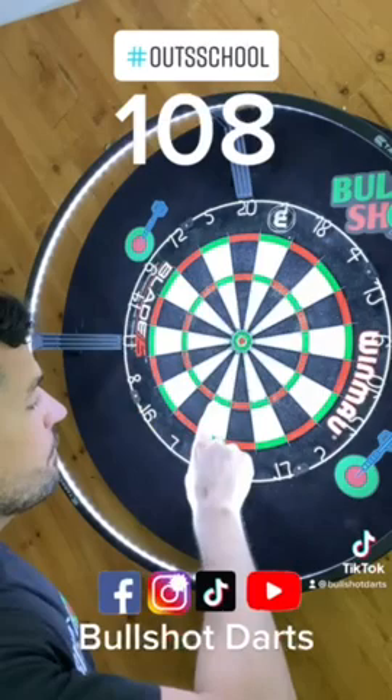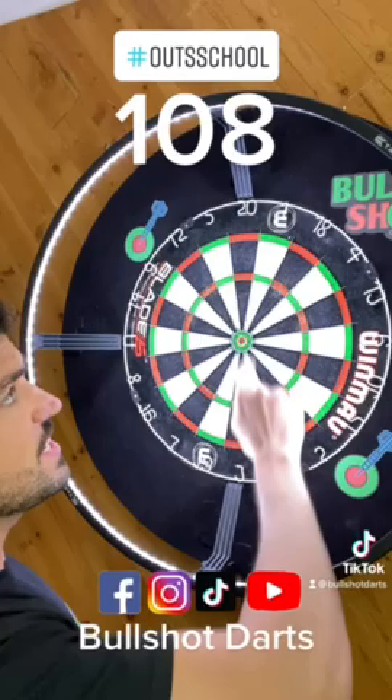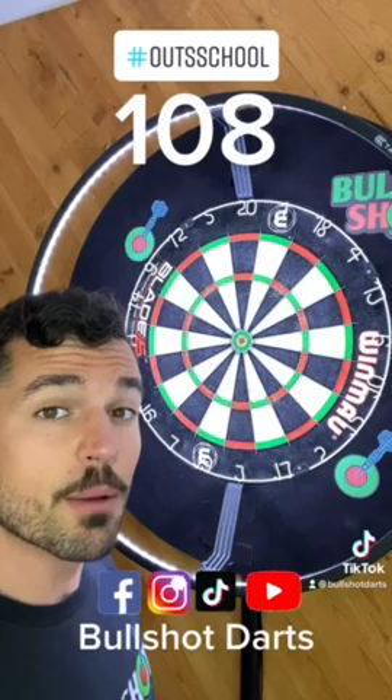420 will leave you double 14, 419 leaves you double 16, 418 leaves you double 18, 417 leaves you tops. So that gives us four ways that we could approach this where our first two darts are going to go with the same number, which is always nice.